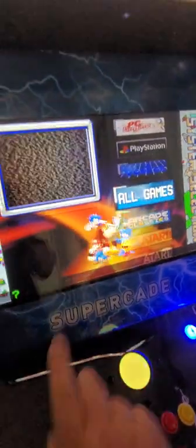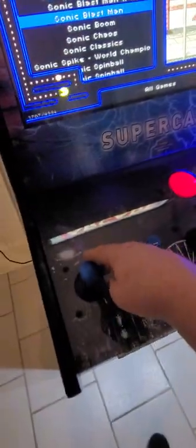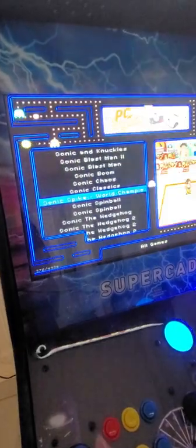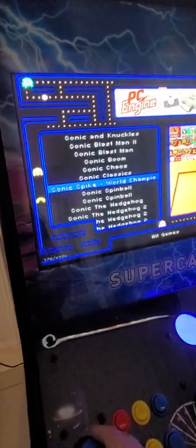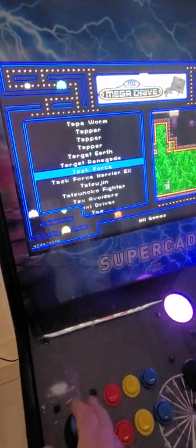We'll start first with the all-game menu, which is going to have all your games. To enter any of these menus, we're going to hit Player One and it just enters you straight in. You can then take your joystick and by simply going up and down you can go game by game. You can also tap it left to right to go page to page forward or backwards, or hold it left to right and it will traverse the menu alphabetically, forward and reverse, very fast.